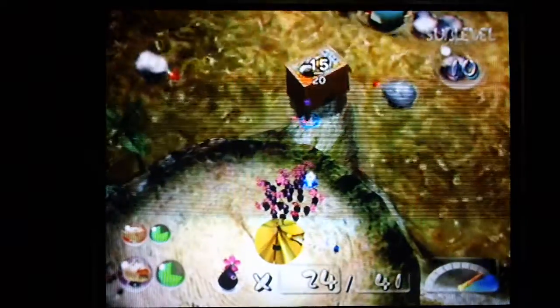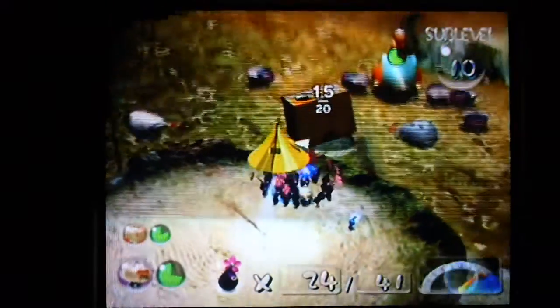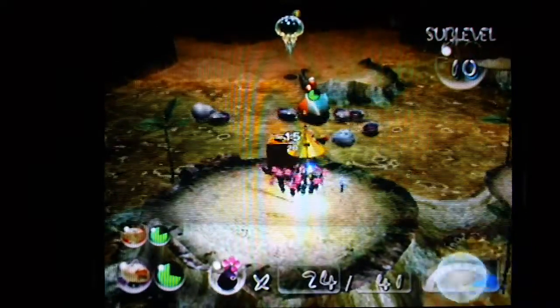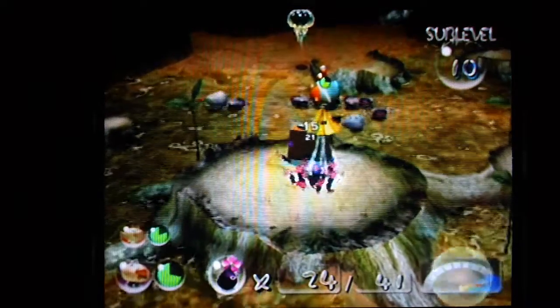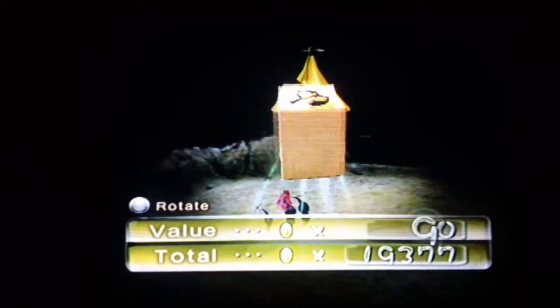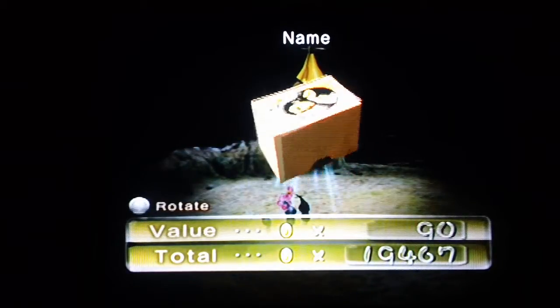What you have to do is — the Jelly Float never starts close enough to land for you to get it — but if you have enough enemy carcasses and you stack them up right next to where its little outer limit is in the territory, what happens is you can defeat it, and the treasure, instead of falling away from the land, will sort of bounce toward the land. And what I did was, the Gatling Groink really helped.